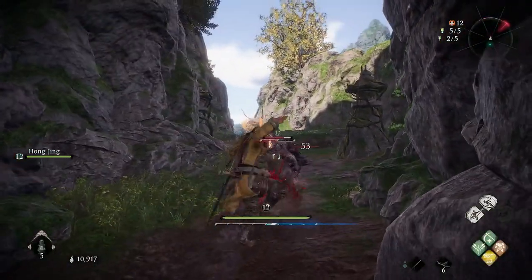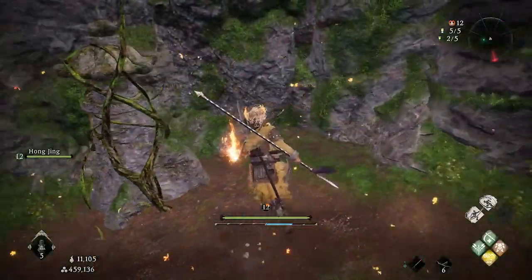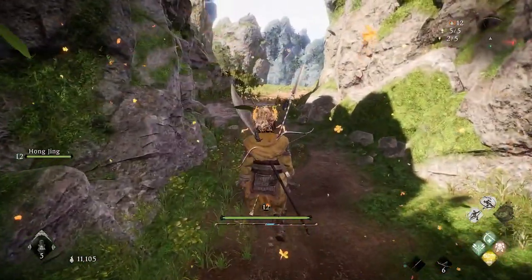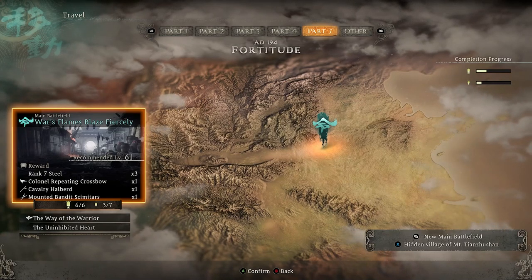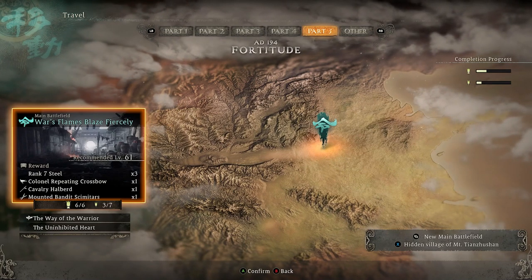Take that down and then on the left hand side there's going to be a little sort of cove that goes in and you can pick up the very first key there. That key gets you into the first part of the hut, and then to get through the back door to where all the good loot is, you're going to need the back door key, which is in part five — the main battlefield where flames blaze fiercely.